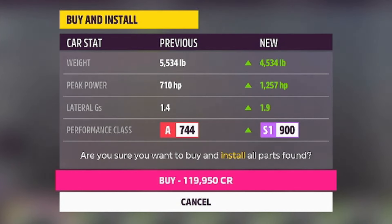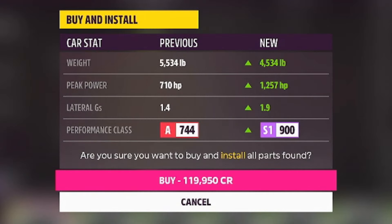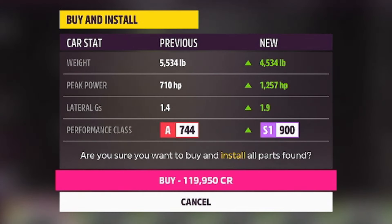So after those upgrades, we've dropped this thing down by 1,000 pounds exactly, and we've got ourselves 1,257 brake horsepower in this thing at the top of S1. Man, this thing is going to be crazy.